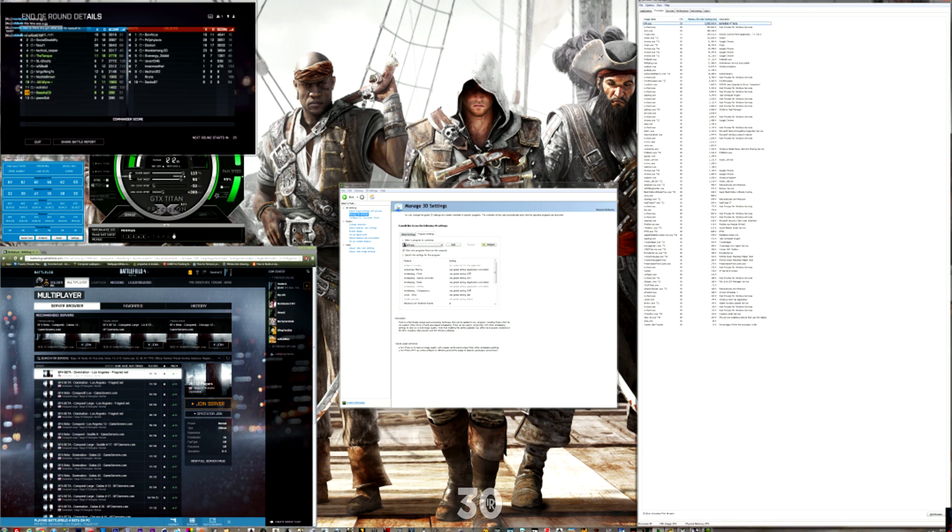Setting the priority to Low will move more processing to the GPU rather than the CPU. Remember, Battlefield is a very CPU-intensive game, so it's better to let it render with the GPU if you have a good graphics card, and that will improve stuttering a lot.